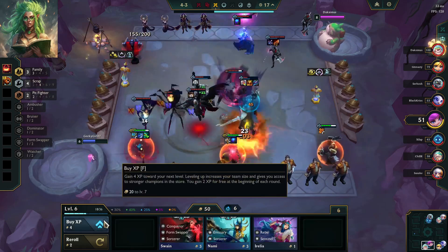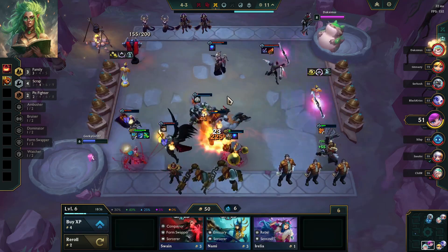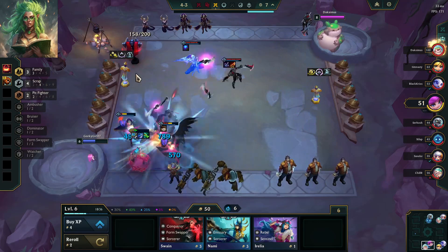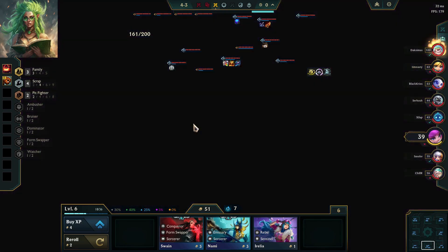We'll just kind of see what we find here as we head to 7. Maybe we do Ambusher, maybe we do Form Swapper, maybe we continue building on the Scrap. Maybe we get a Family Emblem again — I don't know, we'll find out.